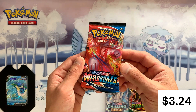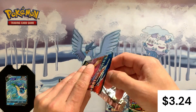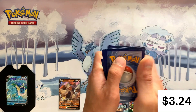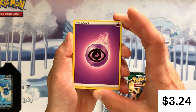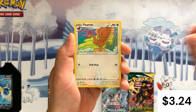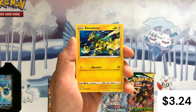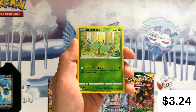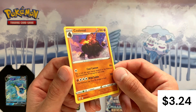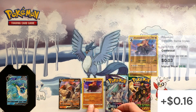Then we've got Battle Styles — everyone's favorite. I'm not sure what we're looking for from Battle Styles; I feel like we've got quite a bit of that set already. Let's just dive right in. There's a code card. We've got another Psychic Energy, Grumpig, Escape Rope, Bearow, Gligar, Ball Guy, Electabuzz, Ponyta. Reverse holo is a Bellsprout, and our rare is a holo — Coalossal. Okay, not too bad, at least we've got a holo foil.